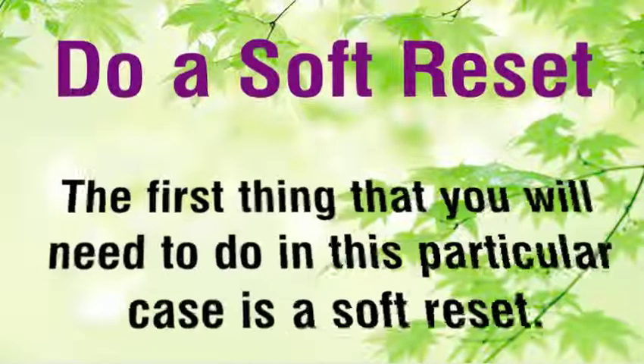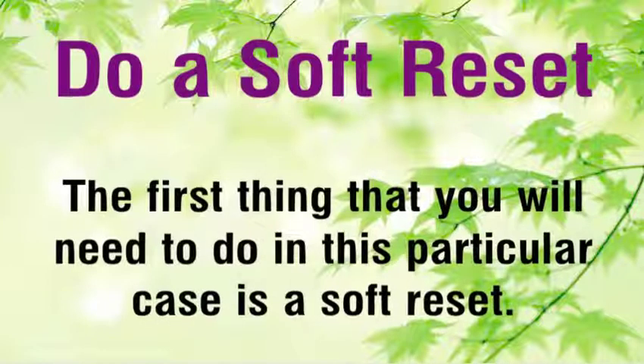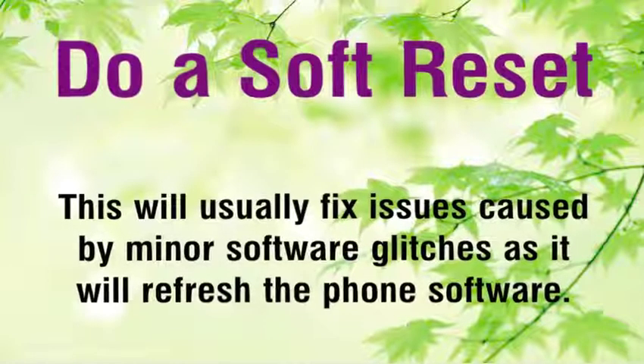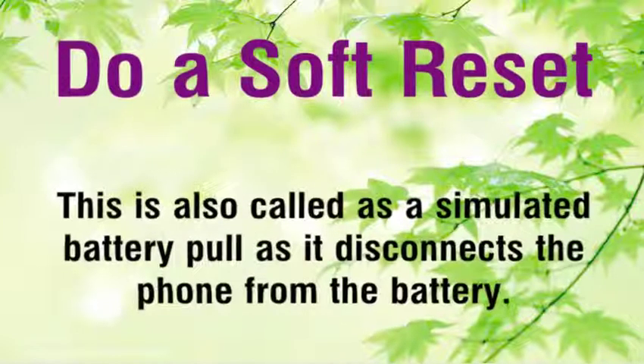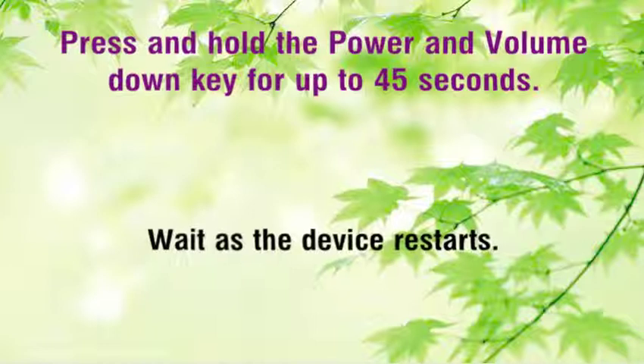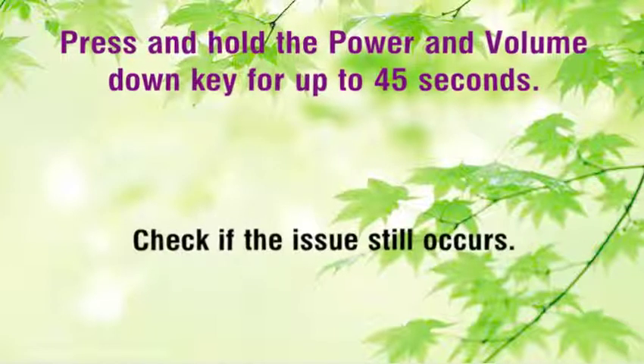Do a soft reset. The first thing that you will need to do in this particular case is a soft reset. This will usually fix issues caused by minor software glitches as it will refresh the phone software. This is also called a simulated battery pull as it disconnects the phone from the battery. Press and hold the power and volume down key for up to 45 seconds. Wait as the device restarts, then check if the issue still occurs.